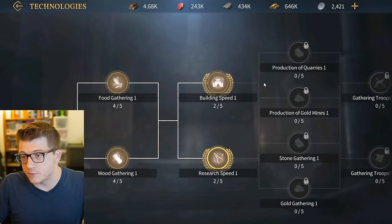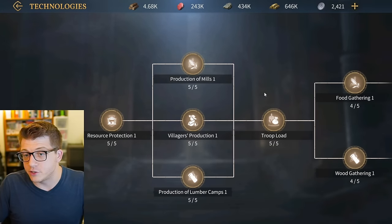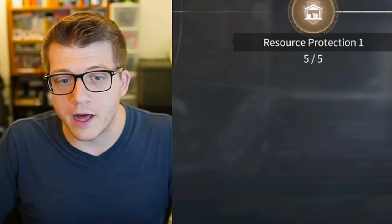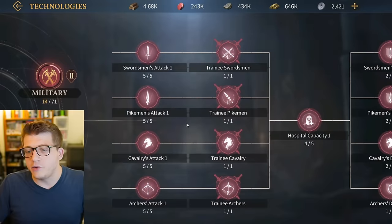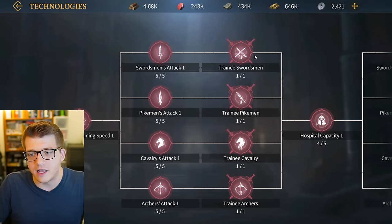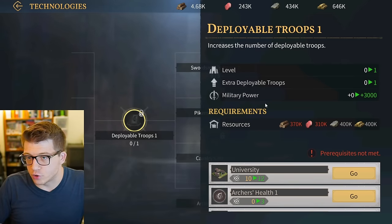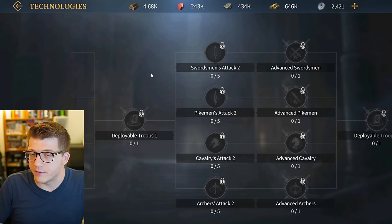The same logic applies to building speed - the sooner you research it, the sooner every future upgrade is enhanced. Focus these two first, get there as fast as possible, and rush them. Once you've maxed all the economic research you can at your current Town Center level, while waiting for your bottlenecks to upgrade, you can go back and focus on some military tech. Unlocking tier two units is very important, and getting another deployable troop is also very beneficial.